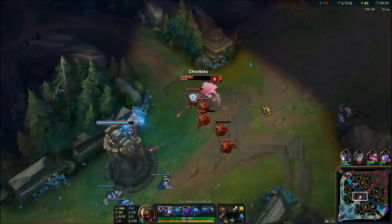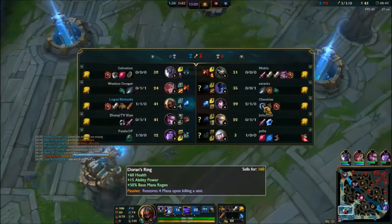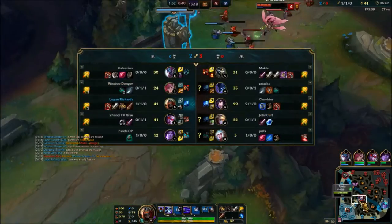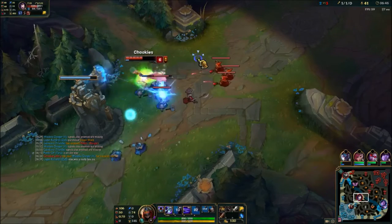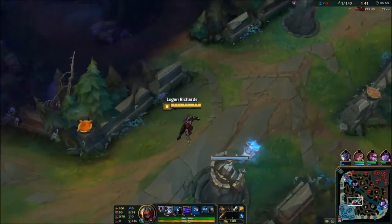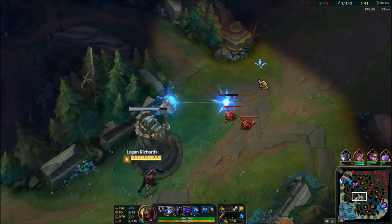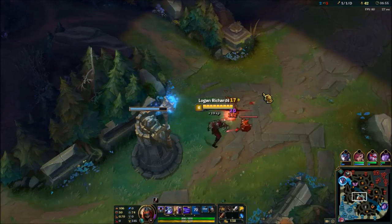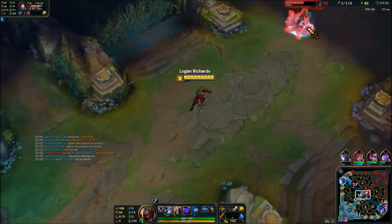When you just respawn, you want to throw out your W to get to lane as fast as possible. But there is something pretty bad about that — as you can see, it's going to affect me here because I want to get those minions but I don't have W. You'll miss out on some CS for that, but I think just getting the experience in general is good.